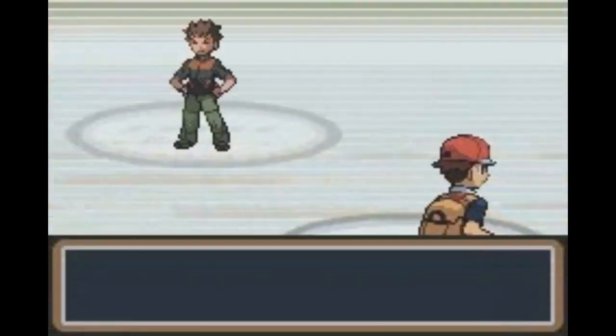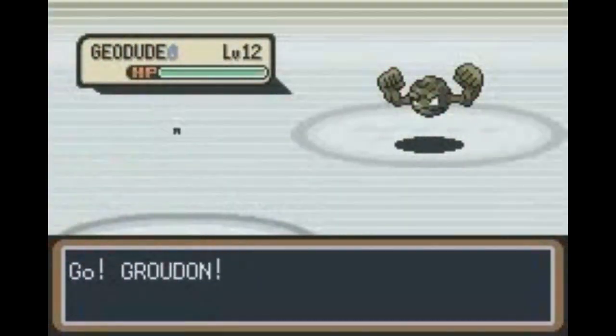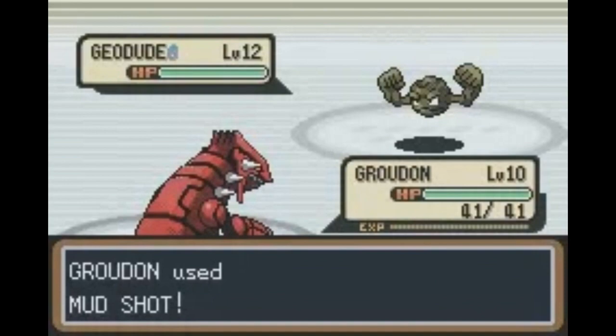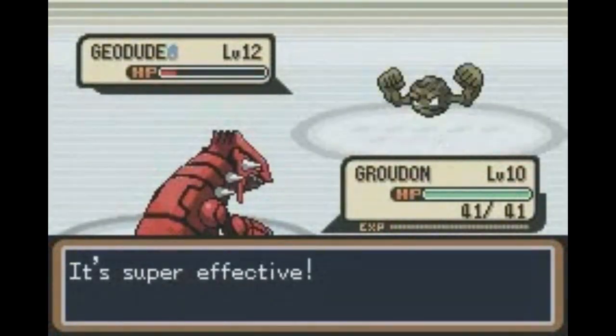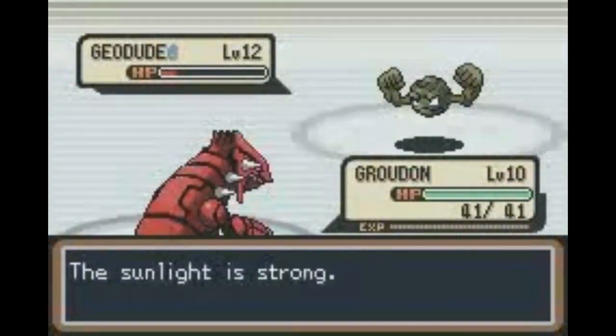The best part about Groudon this early on is Mudshot will not just be super effective against Brock, but it also lowers the speed of his Pokemon. Not only will we not get hit for a lot of damage, but we will rip through Brock's team super easily.